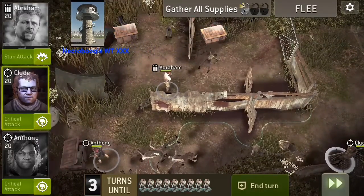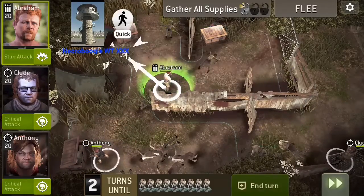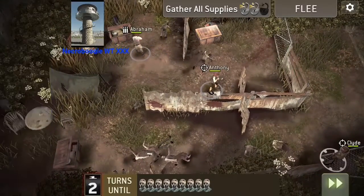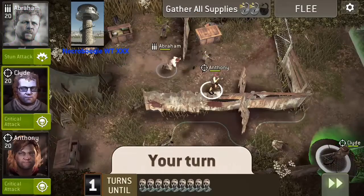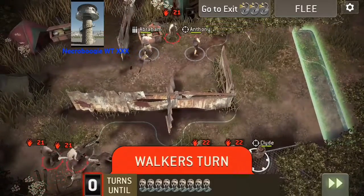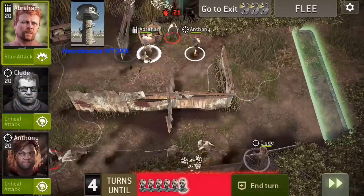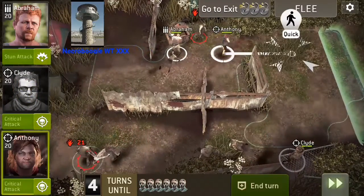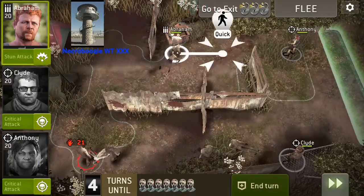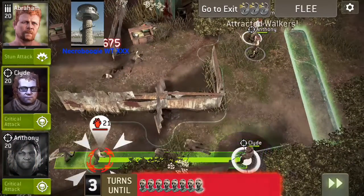I'm gonna leave Clyde down here for the next spawn, so I'm gonna keep ending turn when it's his turn. I'm gonna grab Abraham, then Abraham will grab the next chest here. Anthony will grab the fence. Hit end turn. Here I could use Clyde's crit — I don't think I'm gonna need to. And there is one on the other side of Abraham as well, over here into the walker. But we'll see that here in a minute. Just farming them down.